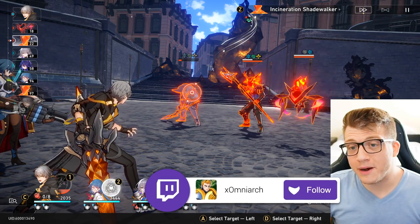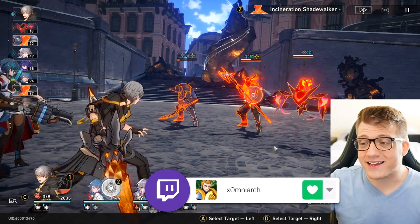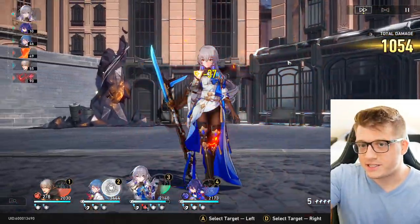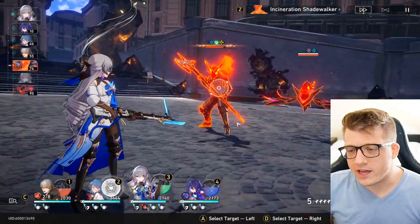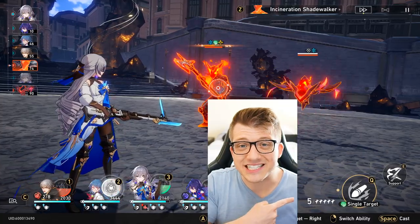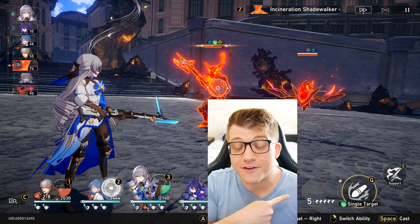You can also attack an enemy even if they still have their toughness bar — you're still going to do damage to them. Sometimes it's actually best to do damage that way. Now I also want to explain skill points. As you can see down here, I have five skill points. Each character has a basic attack and a skill, but you only have a certain number of skill points for your entire team.